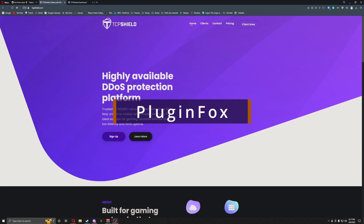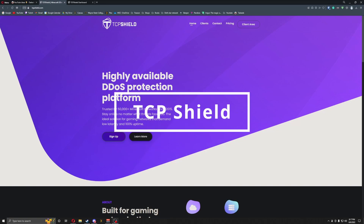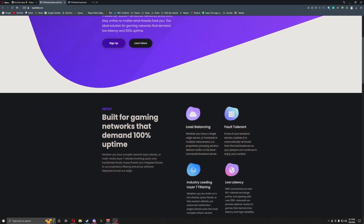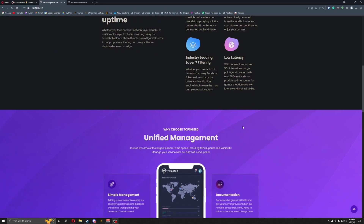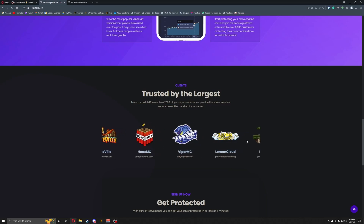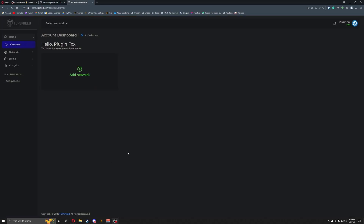Welcome everyone, this is Plugin Fox and we're back with another video about TCP Shield. TCP Shield is a great plugin that allows you to proxy your network so people can't just get your IP address. It can also do load balancing, fault tolerance, low latency, and a whole bunch more. Here are some of the servers that use it — there are so many of them.